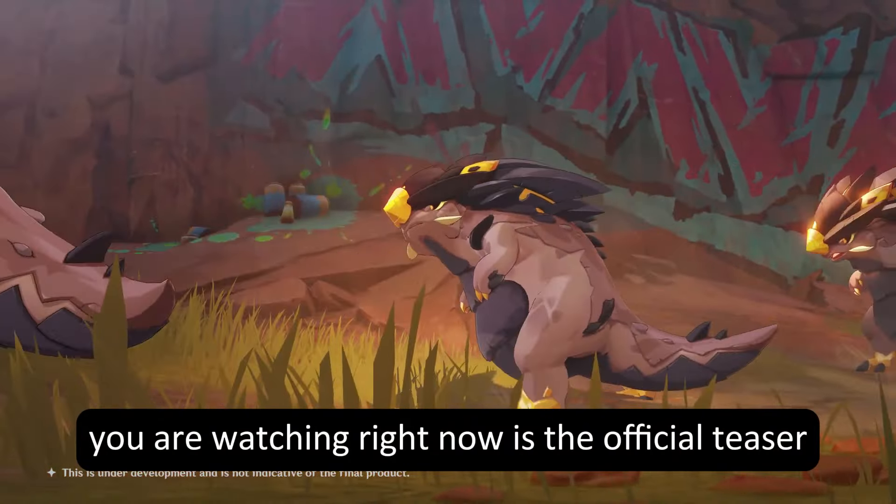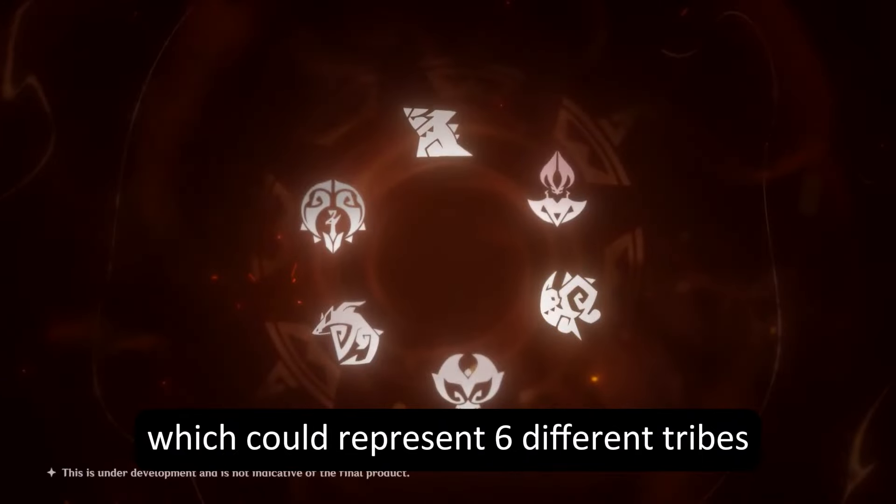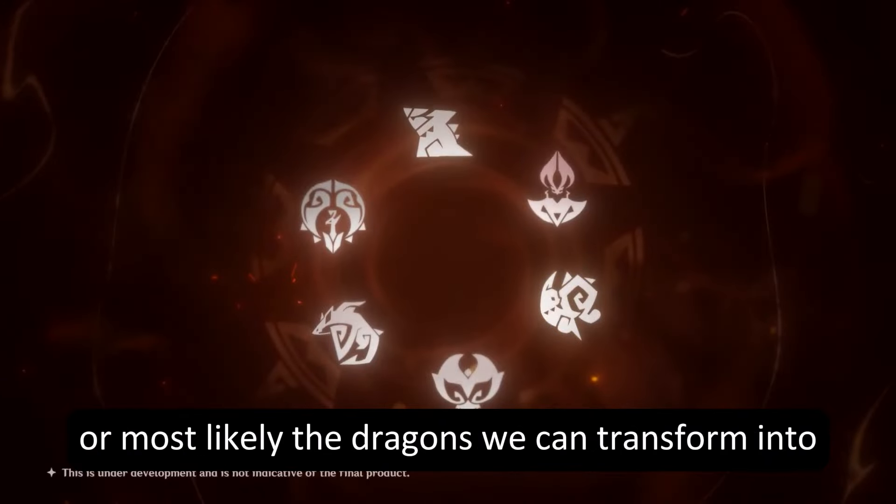At the start, they show these six symbols, which could represent six different tribes, or most likely the dragons we can transform into. Then they zoom into Rhyperior or Rhydon-looking creatures. These look like we can use them as a way to travel the land and also jump around mountains, which is so dope.